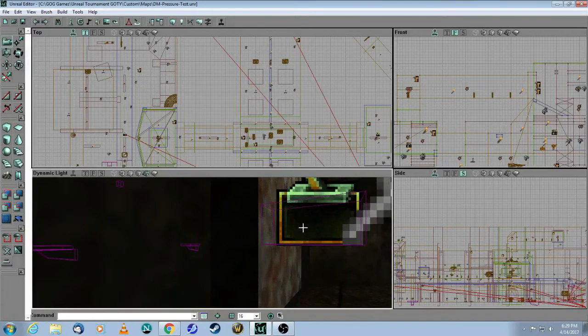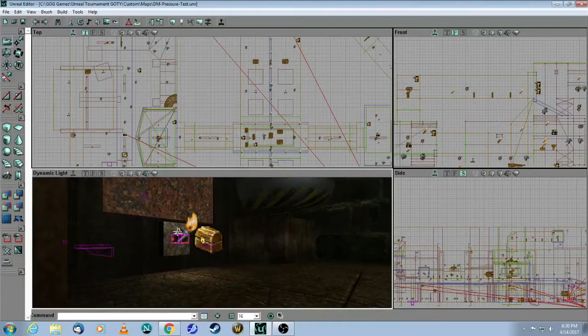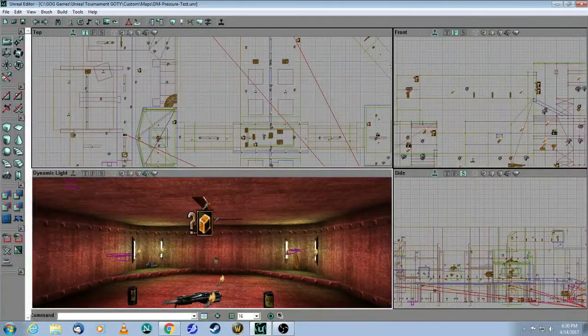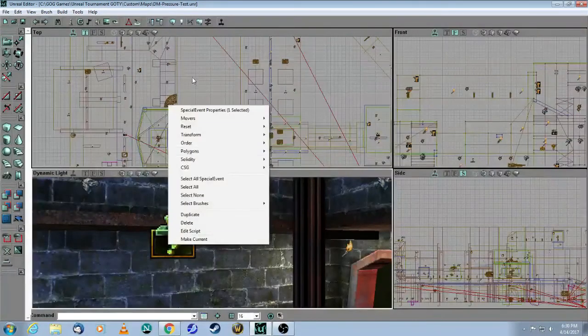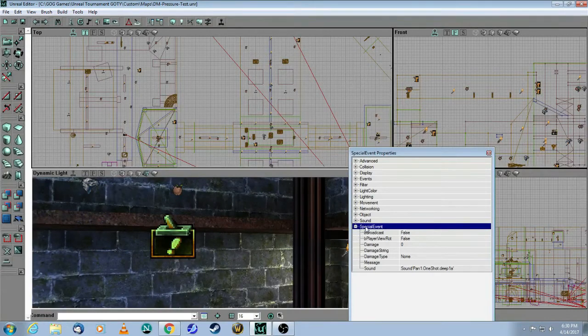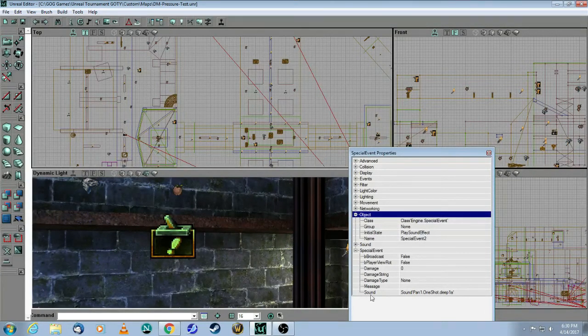There's also a button — this button is a mover that moves into the wall to show that the zone is being activated. This is not necessary; it's just a nice piece of immersion. The mover will shut the room and activate this pressure zone, and also activate these special events placed throughout the map. Right click on a special event — this is a subclass of trigger. Come down and it says the special event is a sound. You also need to change object initial state to 'play sound effect'. You need this piece plus the sound.